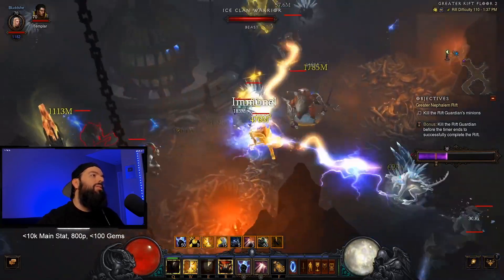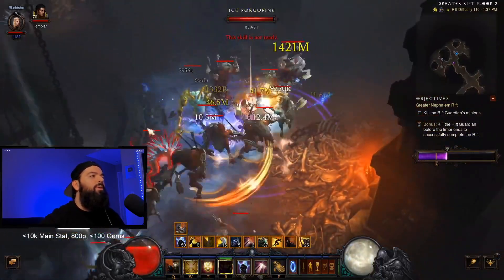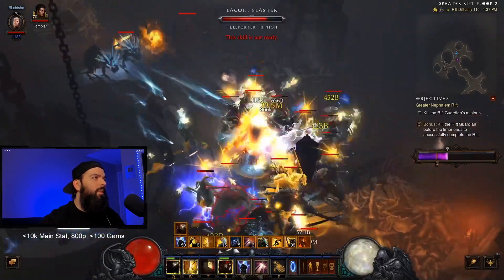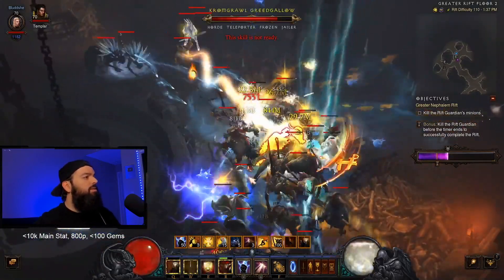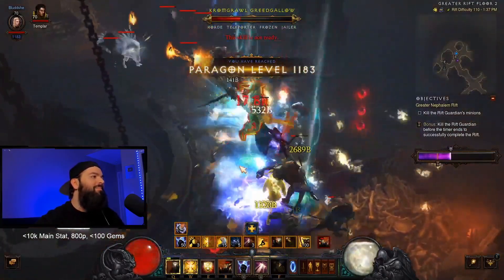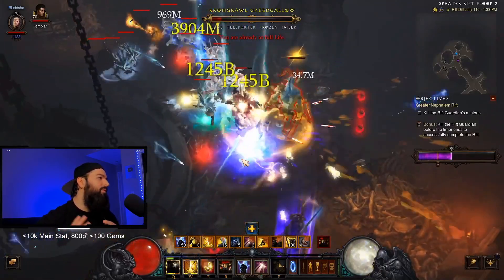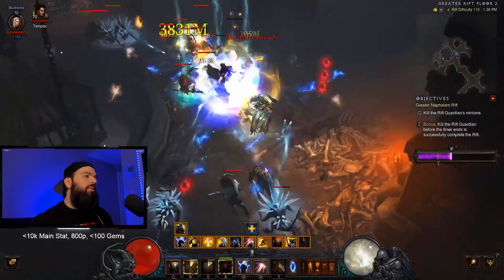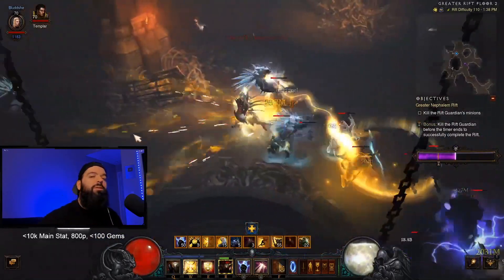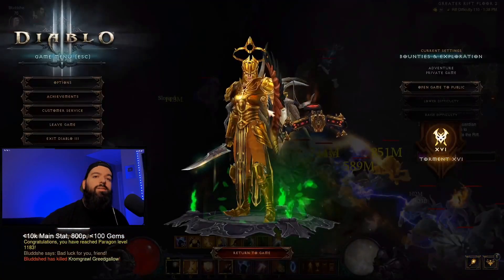This build just absolutely slaps — and we're not even using a power or a conduit or anything like that. The resource is good too because of the Captain set, because of our law, and because we're getting resource back from Fist of Heavens — it's funneling all that into Heaven's Fury. It's nonstop attacking; it's really an action-packed build and one of my favorites. I did a GR 140 solo in a previous season and could have gone higher.